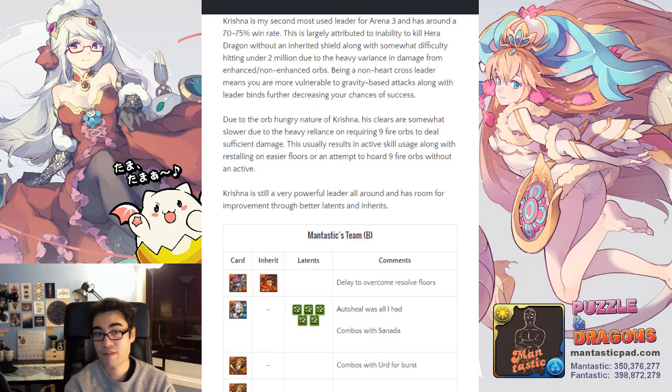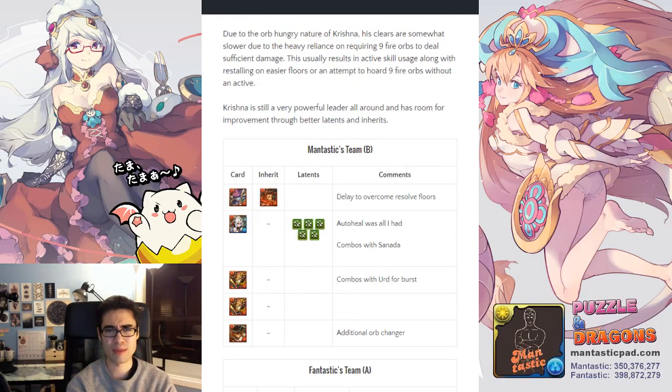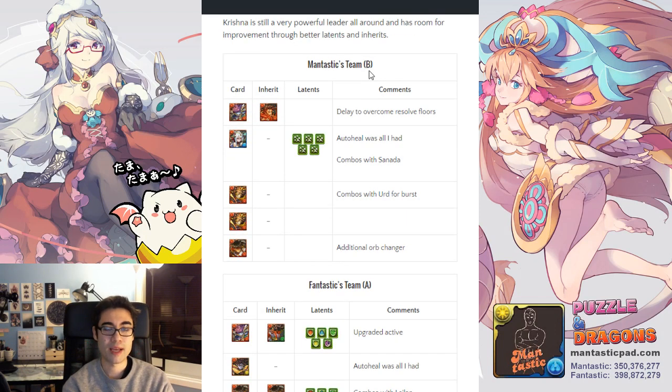Krishna is orb-hungry — you need 9 Fire Orbs to deal damage, which puts a constraint on active usage and means you go through the dungeon much slower. My Krishna team has at least all 297s, but I don't have many inherits or latents, so I could greatly improve the team if I just had extra latents and more flame tans. On Mantastic's side — the B side that does not get delayed — I have Awoken Sao Sao as a delay or orb change, Erd with 5 auto-heals, and two Sonatas for great burst combo synergy with Erd. I also have Yamato for an additional orb changer and soft bind clearing.